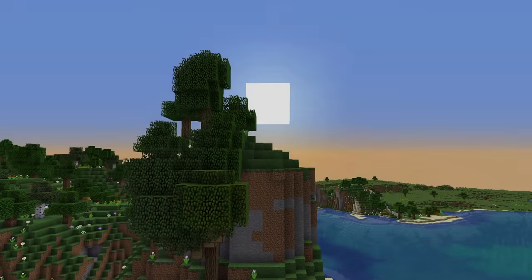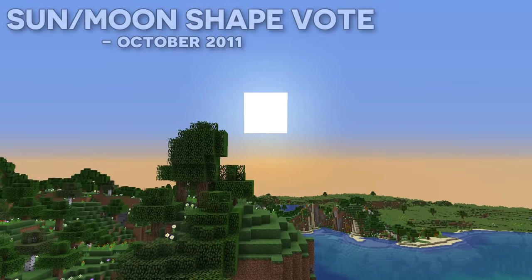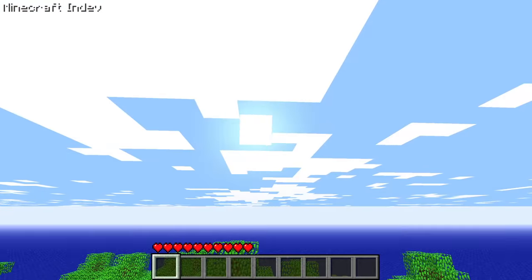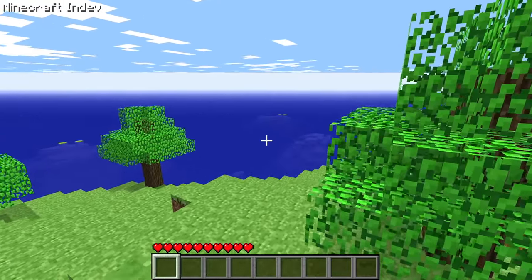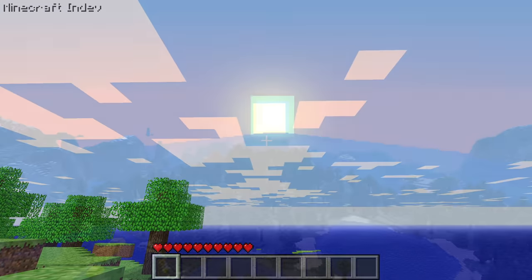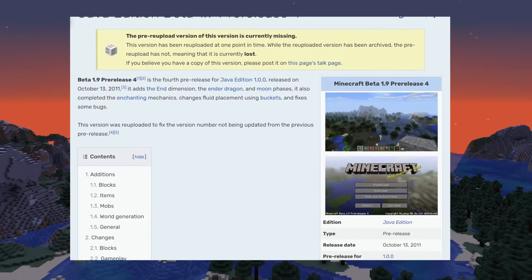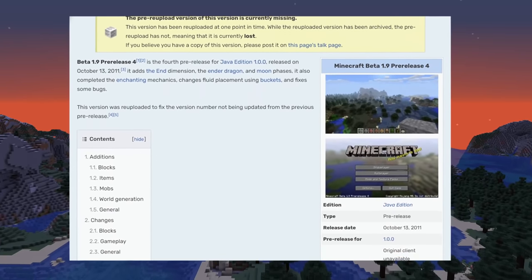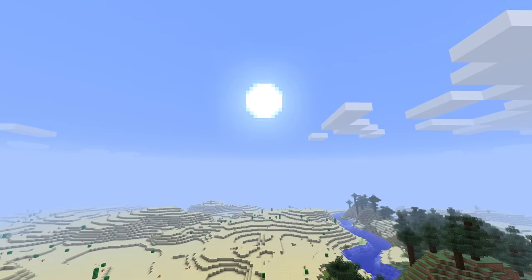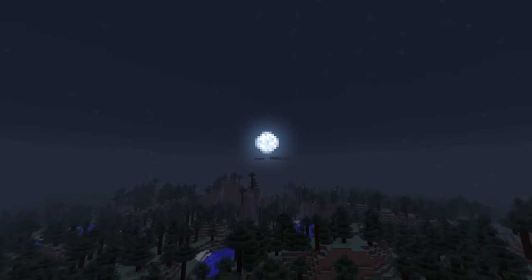The sun. We all recognise that glowing square and use it to determine how much of a Minecraft day is left. First properly added to the game in February of 2010 during Minecraft in-dev, the sun is one of the few Minecraft features which actually still looks identical today, over 11 years later. However, that wasn't always the case. On October 13th 2011, Minecraft 1.9 Beta Pre-Release 4 was released — a pre-release version of Minecraft 1.0 — and in this version, the sun looked round. Feels wrong, I know. Same goes for the moon, which was changed to this circular shape as well.